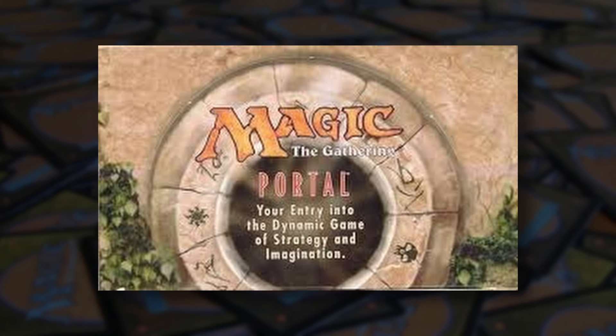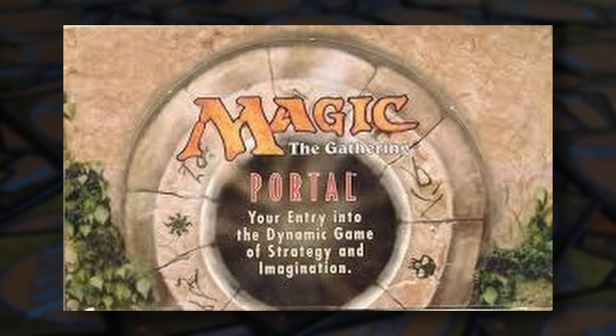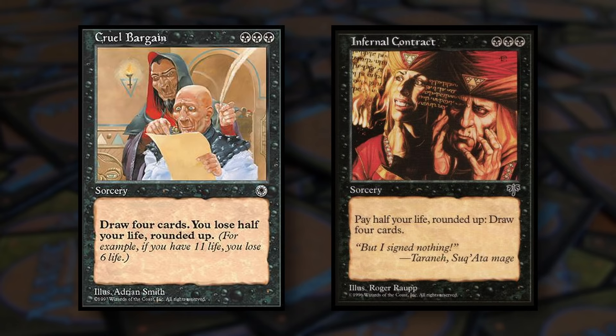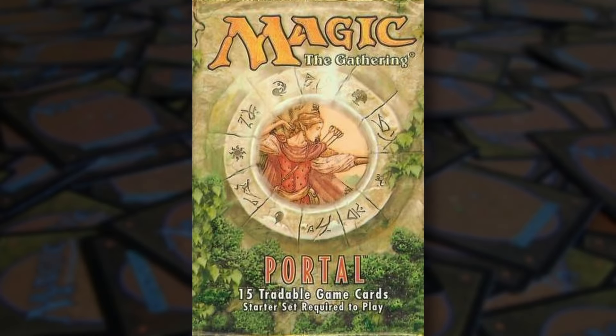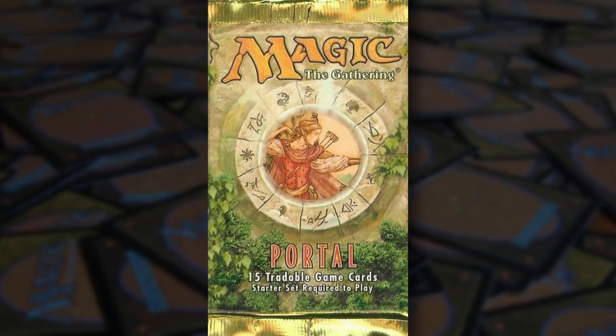As for reprints, Portal has a whopping 44 of them — and that's not to mention functional reprints, that is, a reprint in all aspects save for the card's name. Such as Pillaging Horde, a functional reprint of Valduvian Horde from Alliances, or Cruel Bargain, a functional reprint of Infernal Contract from Mirage, or cards that were sorcery versions of otherwise instant cards, such as Boiling Seas — a sorcery reprint of Boil from Tempest — or Sylvan Tutor, a sorcery version of Worldly Tutor from Mirage. Among the 44 actual reprints, there were some snoozers that made sense for a beginner set, such as Bog Imp, Python, and Stormcrow.